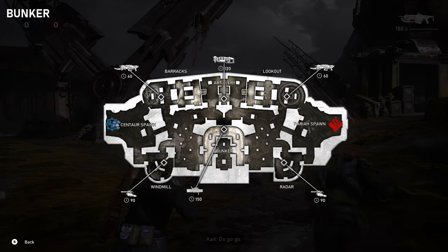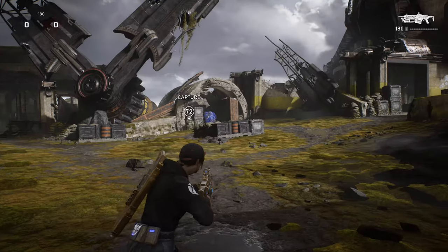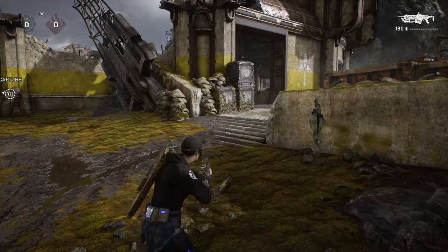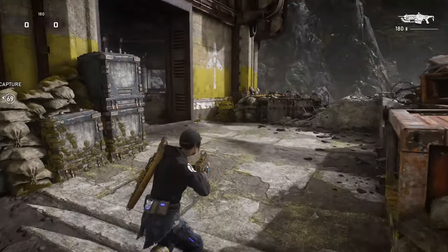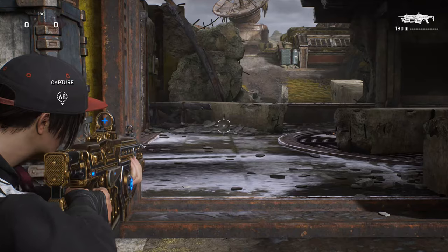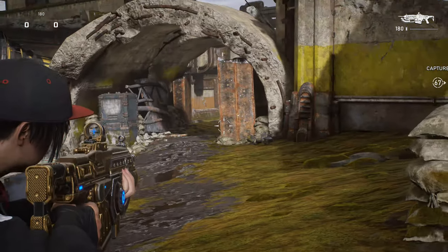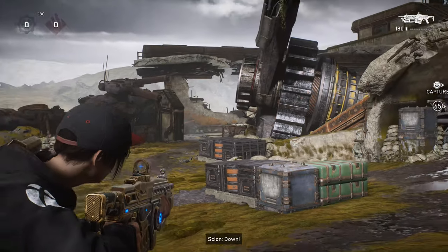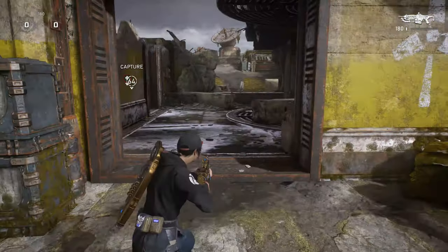This is Bunker. This is what I'd consider to be a three-lane setup. We're going to start by going through the sort of more elevated area to the right here — this is where broken up cover is. We've got this elevated position here, a middle tighter lane that kind of merges into a central point of the map, and then a lower bunker-ish side down there on the left.